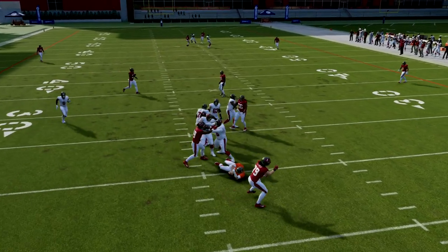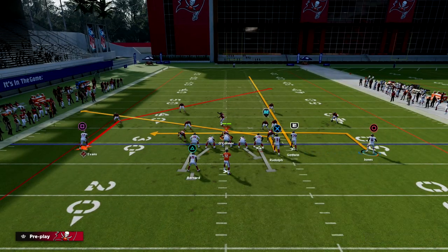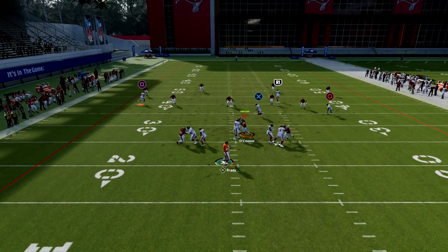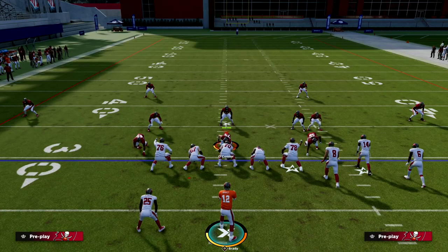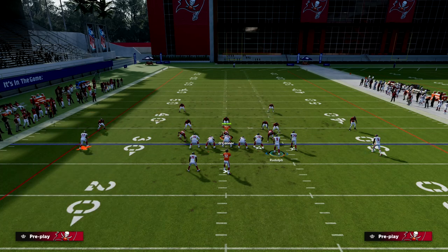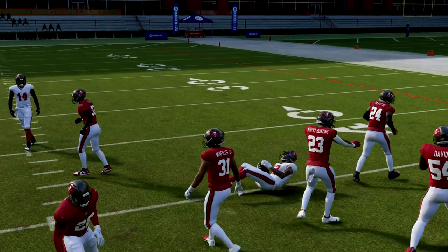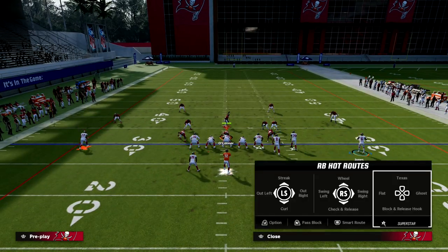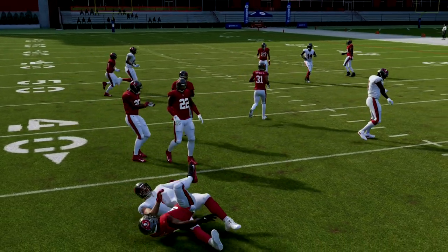You could do a slant to the tight end and then you've got that post. Really, where you want to throw the post — especially against zone — is once he crosses the middle; don't throw it early. Against cover four specifically, throw it right underneath that streak for the best ability to break down coverage. Against cover two it's not that different — the streak will clear out, and you can highball this against zone very effectively.